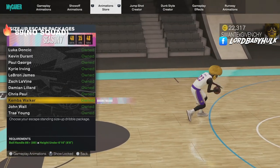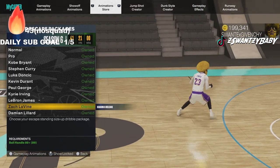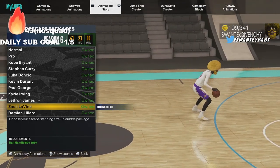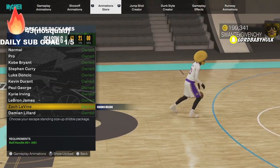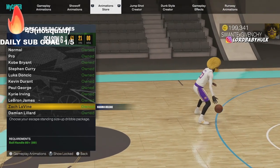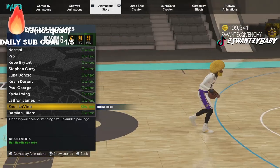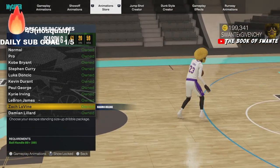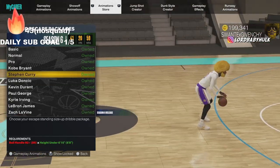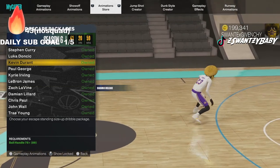This is the best season six dribble move — the size up escape. Now you can finally spam the behind-the-back misdirection with a low ball handle. You usually need an 89 to get to John Wall, but I believe all you need is an 80 now. It's gonna help your combos, it has a decent step back, nice R2 movements, it's a nice size up. KD size up — you need 75 ball handle. John Wall needs 89, Steph Curry needs 92.